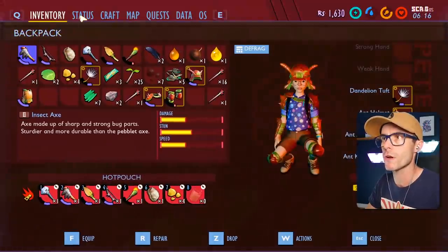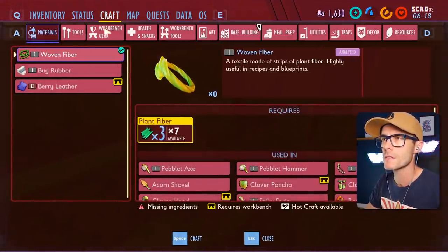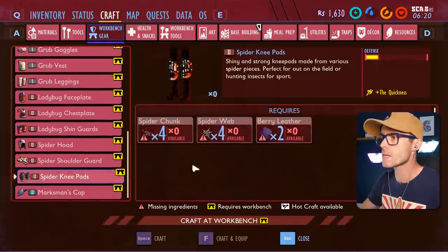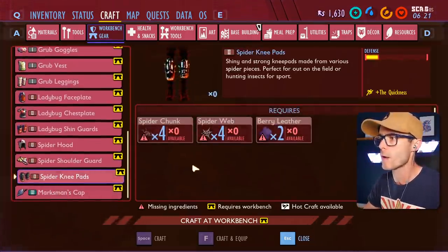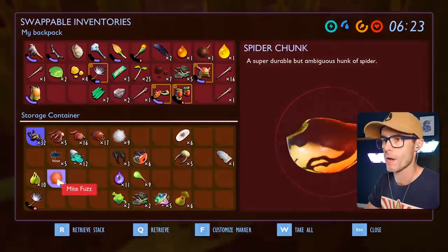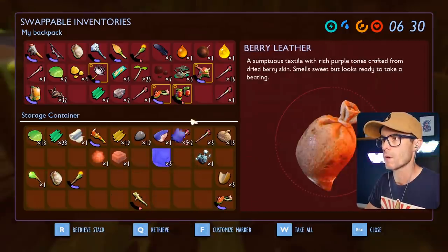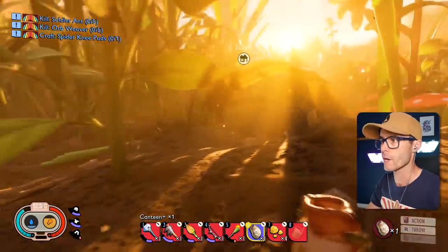What do we need to craft the spider knee pads? Let's have a look — spider knee pads. Four spider chunks, spider webs, and two berry leather. We've got that stuff. Do we have the berry leather though? Yeah, we do. All righty, Pete.